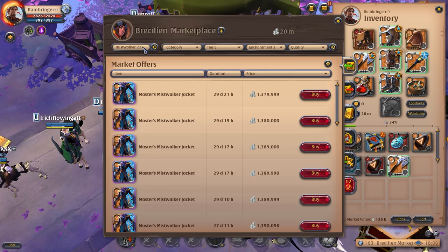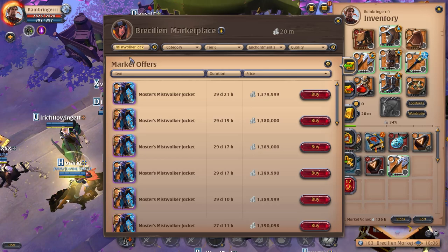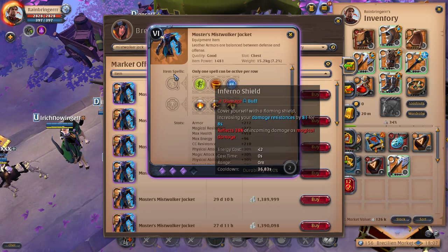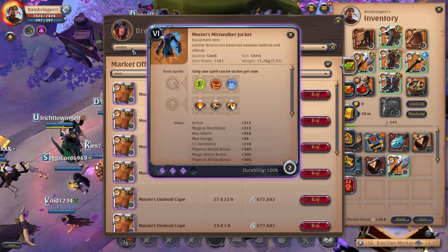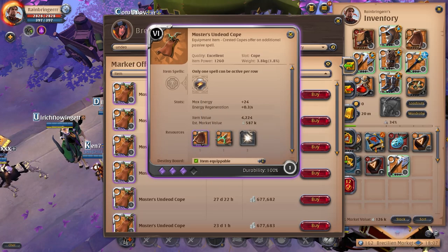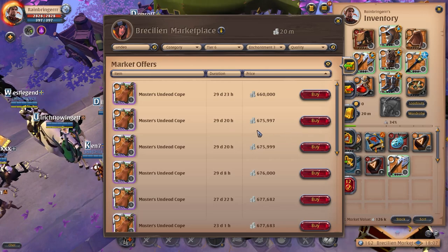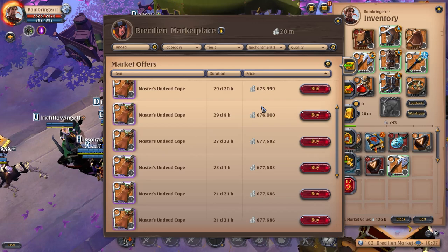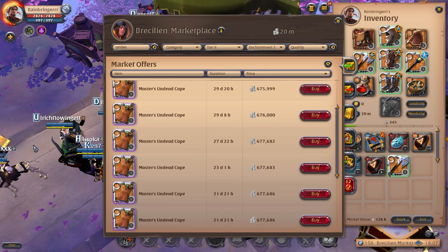If you're using an undead cape setup, fiend cowl is way better — it gives you immunity and the purge which is really good. Undead cape gives you invis which is also really good. Other than that, I wouldn't use any of this on a 4.1 or 5.1 setup — it's not really worth it, you're just gonna lose a lot of money if you die. That's pretty much it — I'll make a video later on how to play meta matchups on the battle axe.